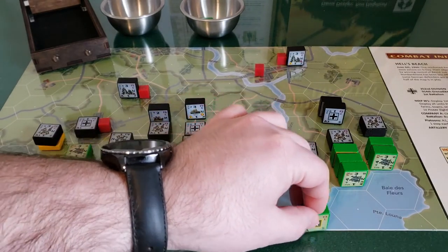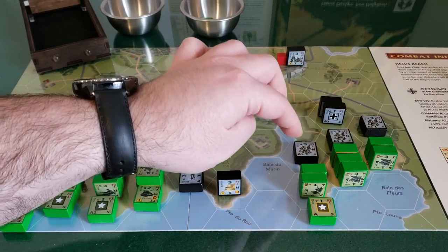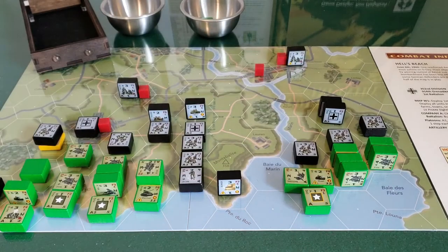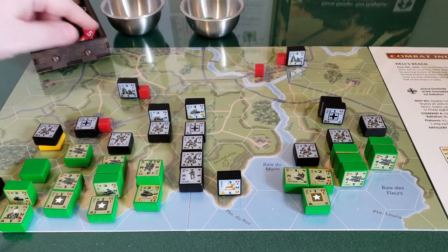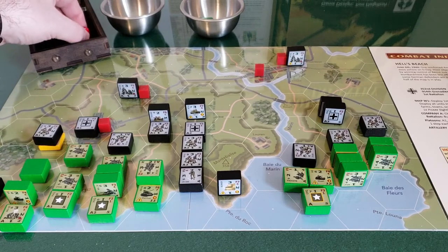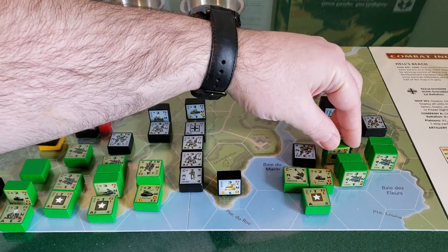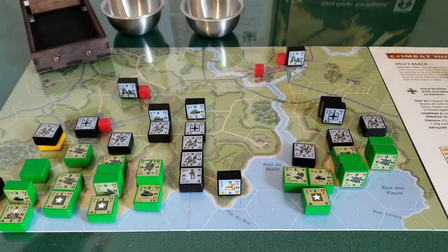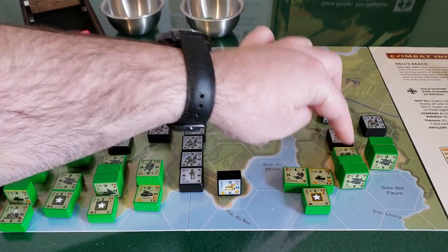We're going to activate the bazooka and the Steward with fire combat up there. Starting with the Steward — two strength, firepower four, shooting at this German unit: four or less — two hits. He's down to one. This bazooka fires — one strength, firepower five, five or less: rolls a nine — nothing happens. For his third activation, we use this anti-tank gun — two strength, firepower five, targeting that same German unit: rolls a one, that's a hit — he's destroyed. Very nice. That was the company headquarters.